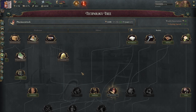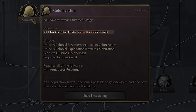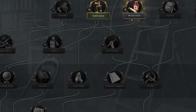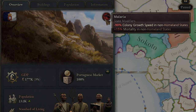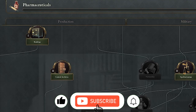To start colonies, you need the colonization tech. That'll give you a plus two to your max institution investment for colonial affairs. You also need quinine — this is actually very important. This removes all the effects from malaria in your own colonies, which has a huge debuff. In one of the colonies here, you can see malaria has a minus 90% colony growth speed in non-homeland states. So you want that right away because it removes that debuff.